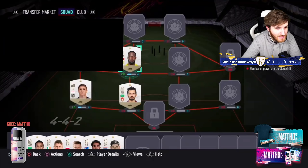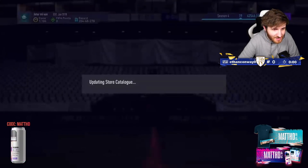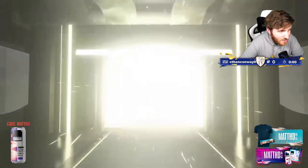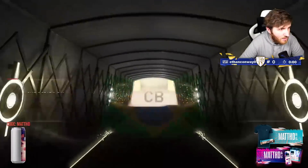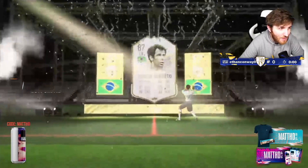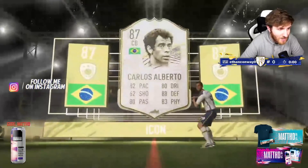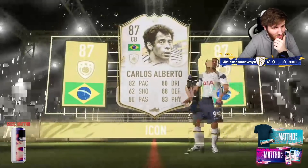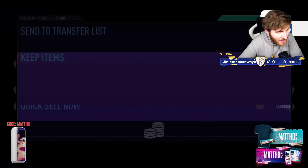I'm genuinely a bit scared for this pack, honestly. A thousand coins left here. Here we go. Please be someone amazing. Don't glitch out. What flag? Guys, that's a dub, isn't it? I think he'll be happy with that. Really, really good icon. I think he got lucky. Carlos Alberto. I would say that's a very, very good icon to get there. Isn't it like 900k? That's a really good icon to get.